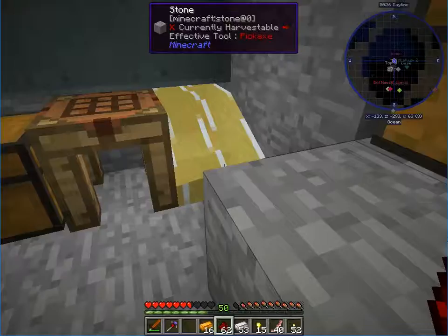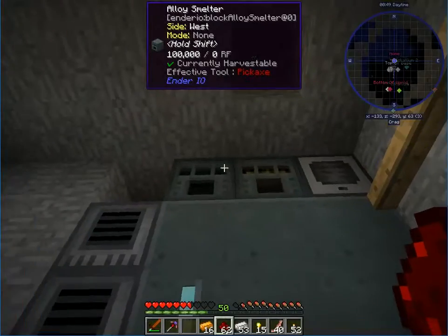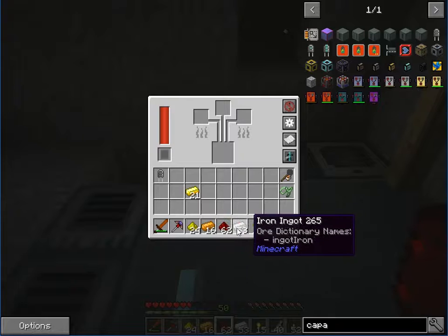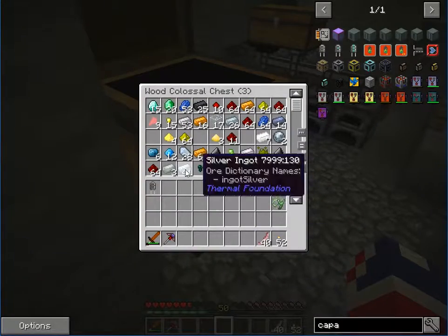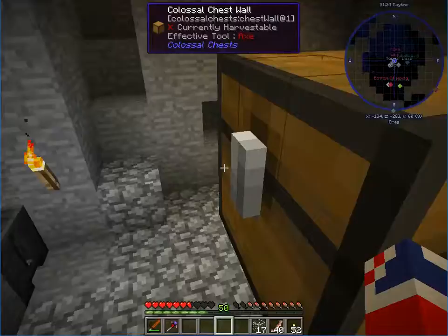We want one piston, a couple of these, a machine frame, and one gear — we only needed one, we'll keep it. We need glass too, which is smelting. The glass should be done soon, and then we can do this.